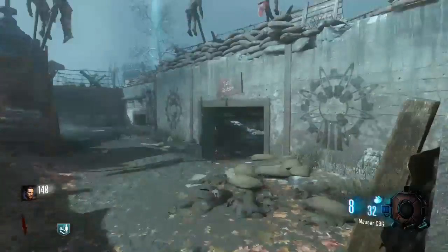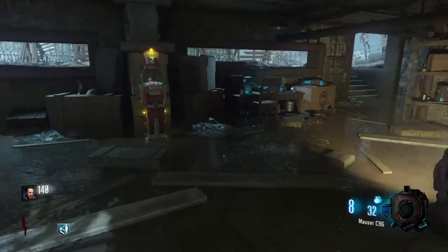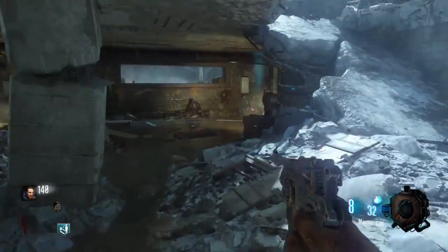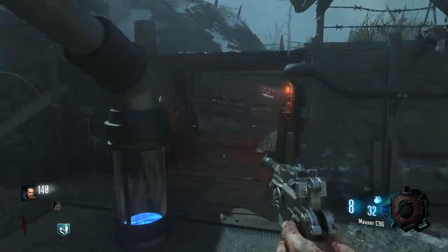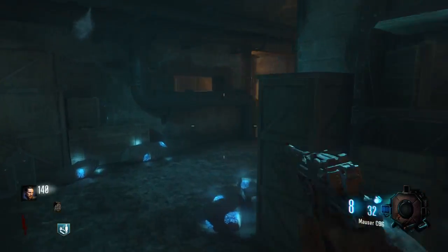To start, head to the tank station and go to the back of it. You'll see a table with 4 slabs on it. Press square and you'll pick one of them up, then start heading to the opposite side of the map where the church is. When you get to the church, that's when you'll need to start getting melee kills, so try to do it at an early round.